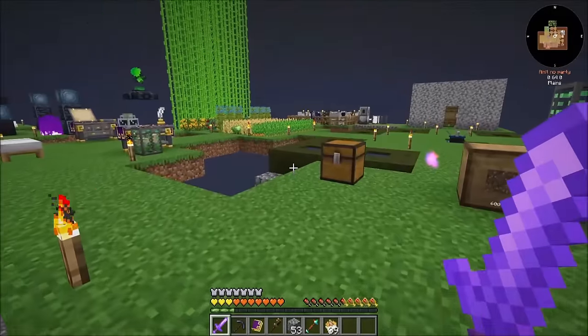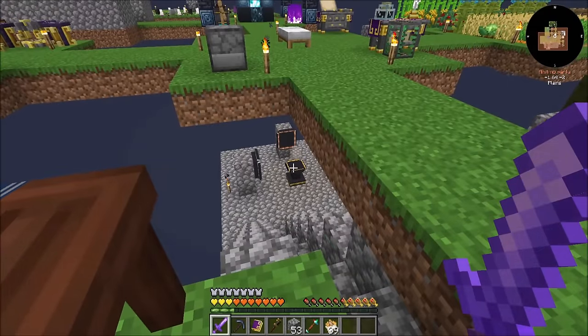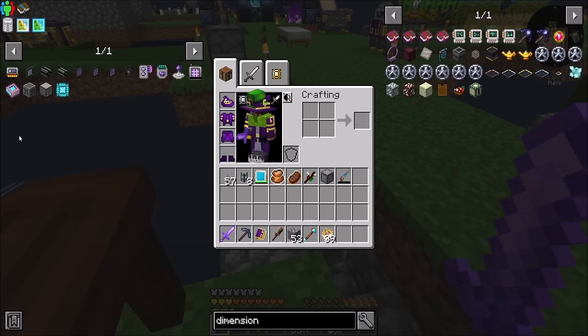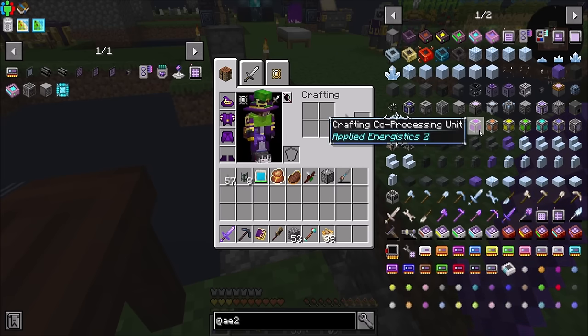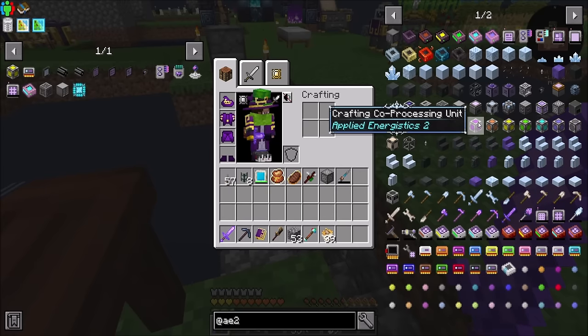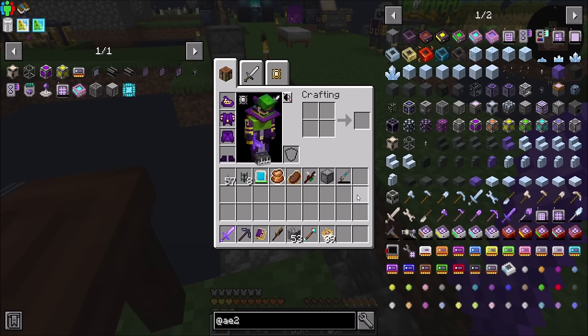My thoughts are: I could have the AE system hooked into the occultism system for storage. We wouldn't need to rush into making storage disks — we'd just attach a storage bus to the occultism thing. Then I can use my wireless crafting terminal and set up auto crafting with Applied Energistics 2. We'll probably go with some 4Ks and some coprocessors. We'll also need cables and P2P and all that good stuff.